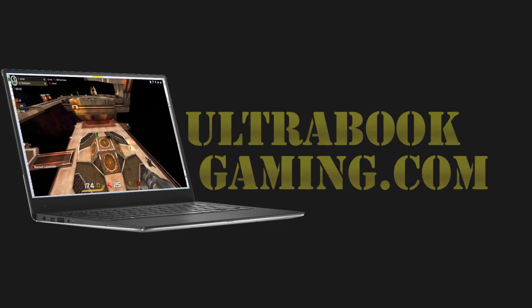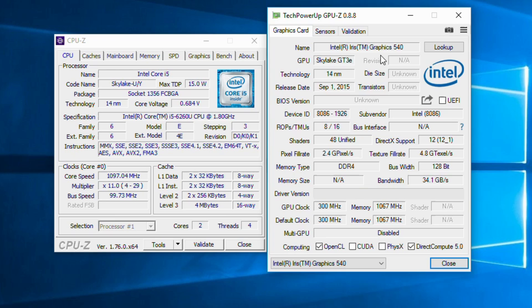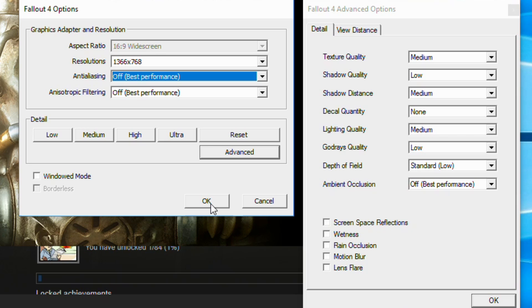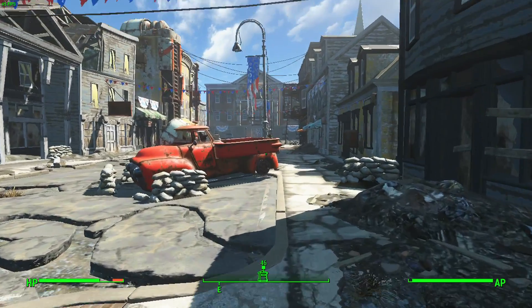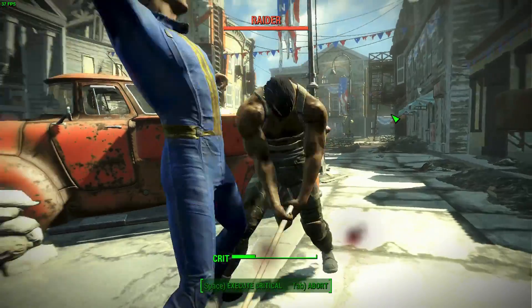Hi, I'm James, and in this video I'm taking a look at Fallout 4 running on Intel Iris 540 graphics. This is with the Core i5-6260U processor, running at 1366 by 768 and mostly low detail but with medium textures.